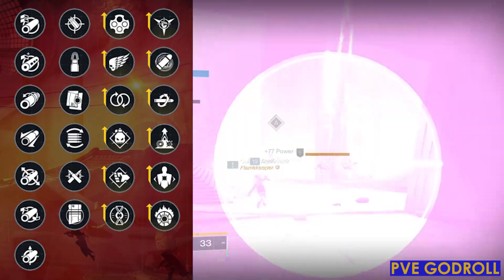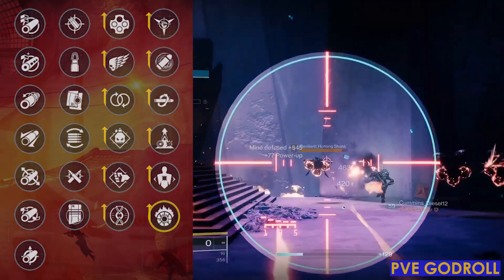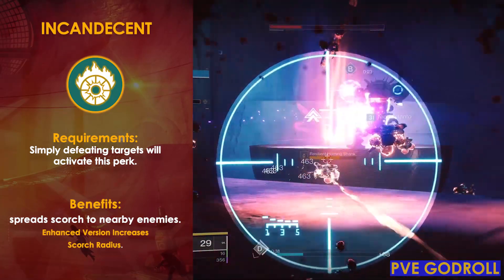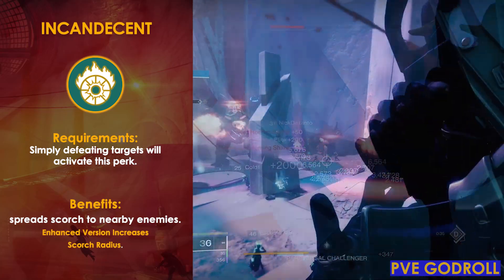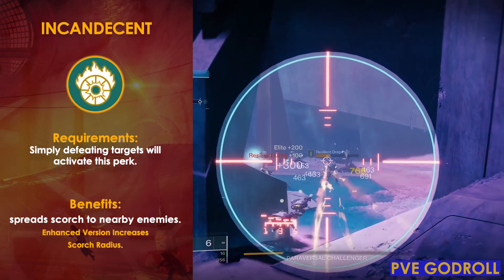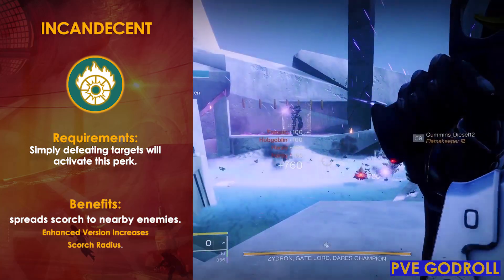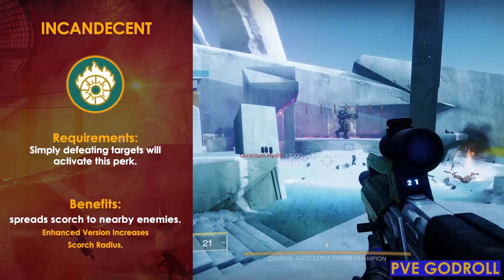Starting off with the PvE god roll in Column 4, I would go with the perk Incandescent, which is essentially like having Dragonfly or Firefly, except it doesn't require precision kills. Just by defeating a target, you're going to spread Scorch to nearby enemies within an 8 meter radius, applying 30 Scorch. This is a great perk in general, but it's even better if you're running a Solar 3.0 subclass. With the enhanced version, you get more Scorch and increased radius, making it even more effective.